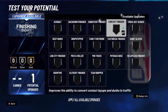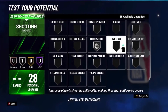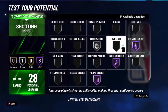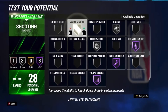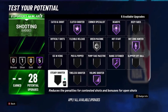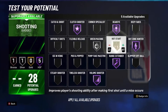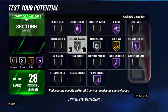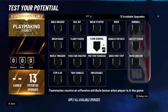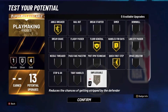So your badges — your finishing badges don't really matter, to be honest. You can put on whatever you want; I'm just gonna click Contact Finisher. Now the shooting: you wanna go Green Machine, then Range Extender, Catch and Shoot, Volume Shooter, and then Deadeye on Hall of Fame. And then Clutch Shooter. Hot Start on Gold, and Flexible Release on Gold. Now the playmaking: you wanna put Floor General, then Handles for Days, Quick First Step, Ankle Breaker, and Unpluckable.